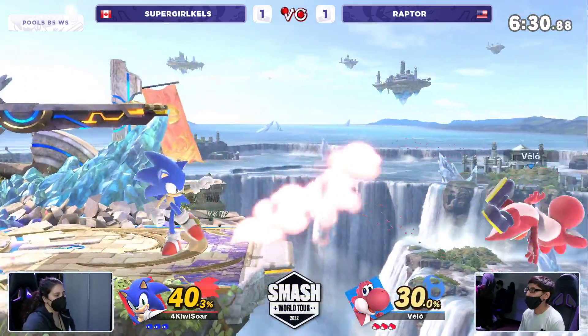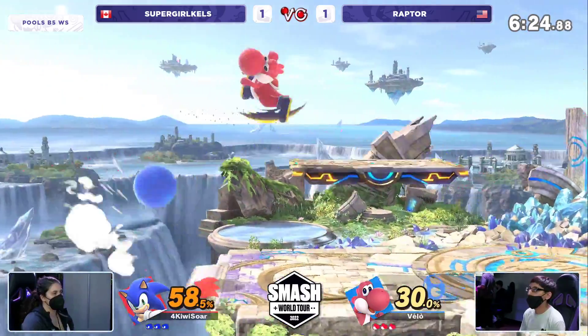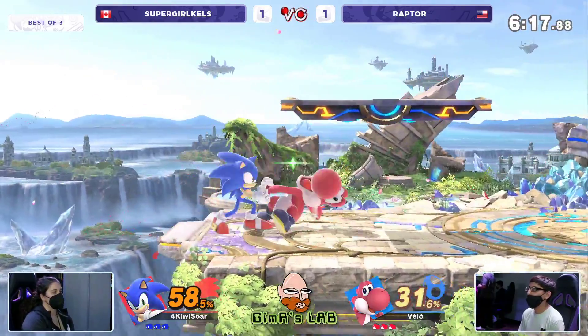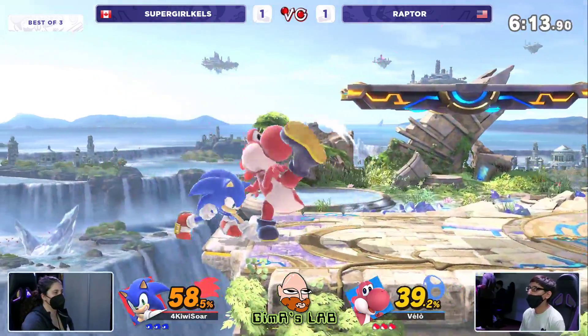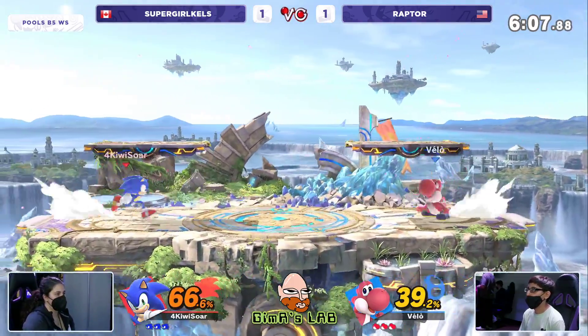The thing I like about this stage is just the size of it. The fact that Supergirl Kels is whiff punishing — the whiff punish needs space. Raptor is saying, we're going to remove a bit of that space and the whiff punishes are a lot more difficult for you. Kels has got to watch out if Raptor starts to adjust to the fact that she techs out often. She's actually getting a few more homing attacks in there — but that has a lot of end lag when it hits the ground, so take a grab.